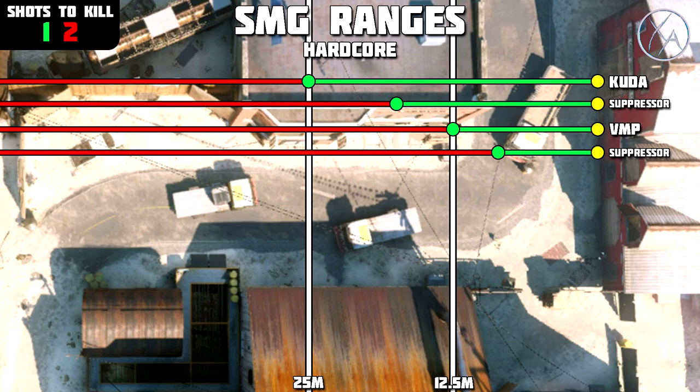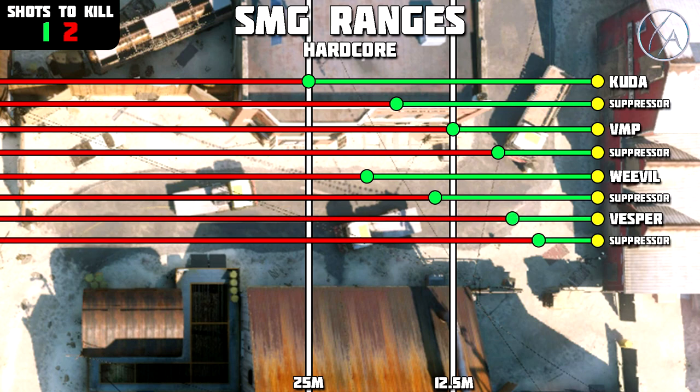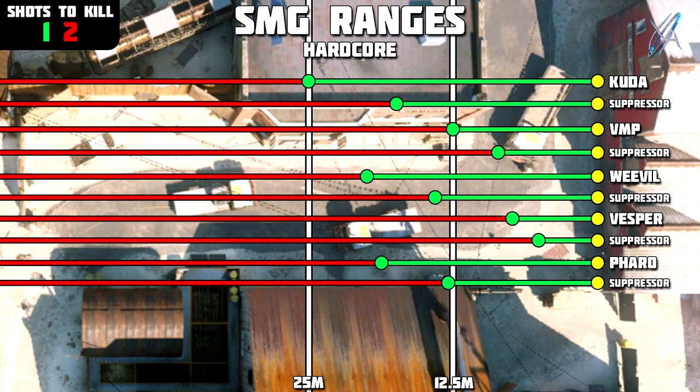Next up, the Weevil got a buff for hardcore about two months ago and now has a one-shot kill range of 20 meters, which is still very good — so the Weevil is definitely viable in hardcore. For the Vesper, we have a pretty terrible one-shot kill range at just 7.5 meters, basically shotgun range. That said, just like the VMP, it has a super fast fire rate, so most of the time landing that second shot isn't a big deal — though at longer ranges enemies can sometimes get away.